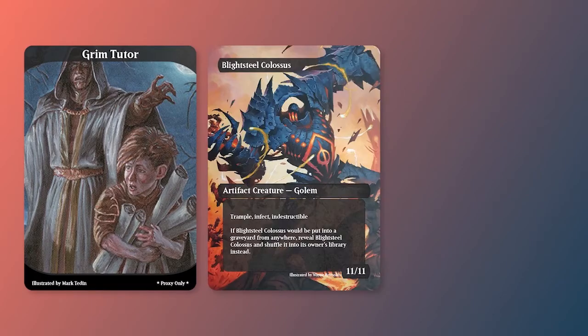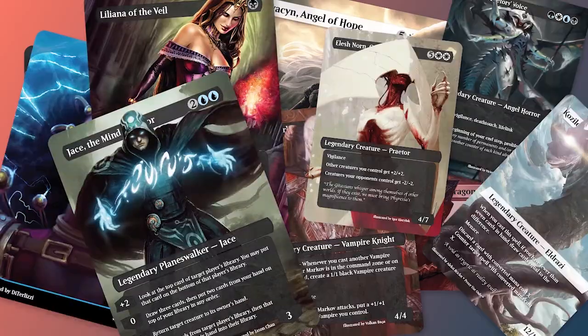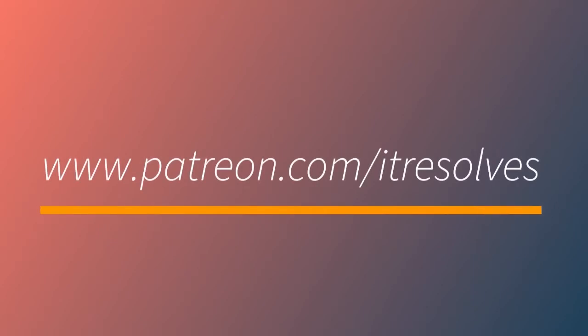What's up guys? Grim Tutor, Blightsteel Colossus, and Terror of the Peaks are this month's Patreon rewards. We've also incorporated brand new tiers for those of you who'd like to get your hands on some of our awesome previous proxies very quickly. To support our channel and sign up for the tier that best suits you, check out our Patreon at patreon.com/itresolves.